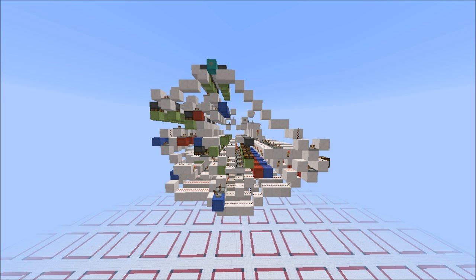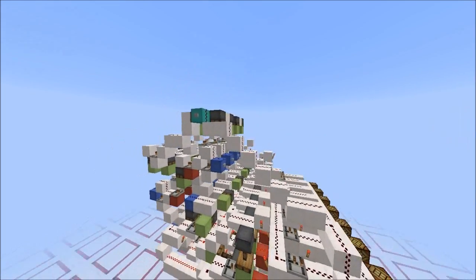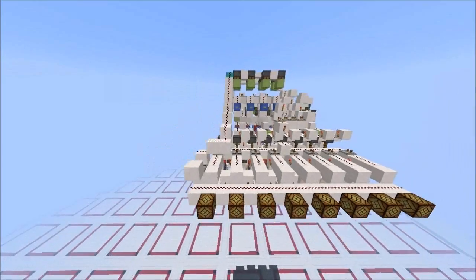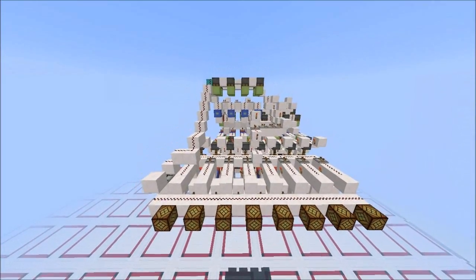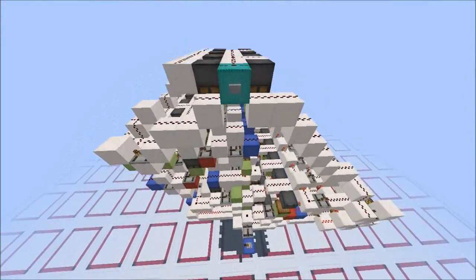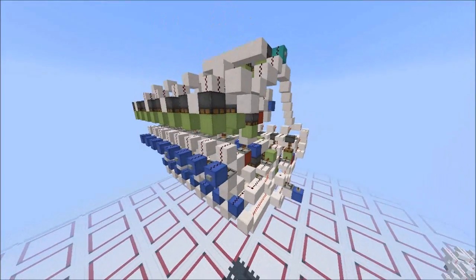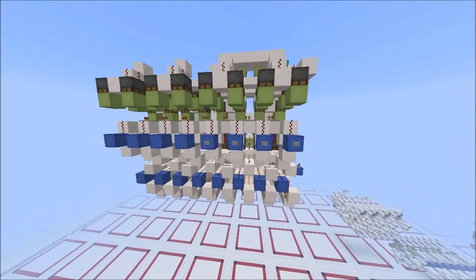Hello everyone and welcome to another Redstone Logic advanced computerish kind of video. In this video I'm going to be showing you my Minecraft Multiplier. It's a higher order piece of Redstone engineering, which means that it uses a lot of logic gates and a lot of different logic combined to make this thing work. It does what it says on the tin — it is a 4-bit Multiplier.